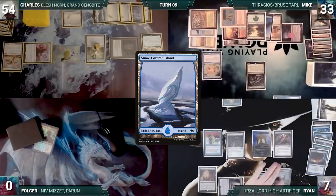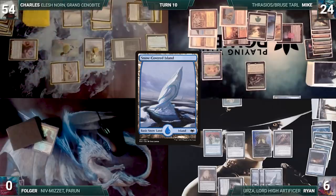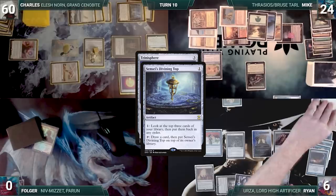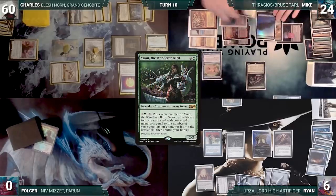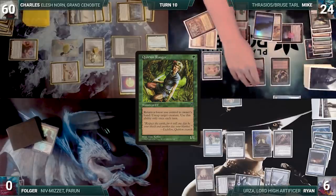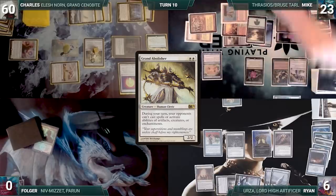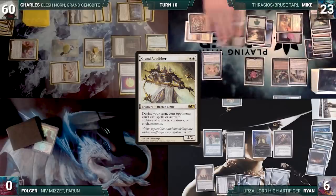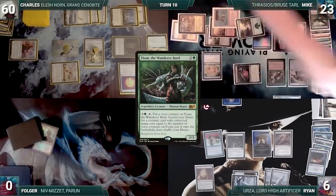Mike draws, looks at the board, and passes. During his upkeep Ryan wins his Mana Crypt roll. He draws, plays a snow-covered Island, and passes. Charles draws, attacks Ryan with Drannith and Mike with Serra Ascendant and Gilded Drake — they both take it and Charles gains six life. In his second main phase Charles casts Trinisphere. Ryan spins the Top looking for an answer and finds nothing. Trinisphere resolves and Charles passes. At end of Charles's turn Mike activates Yisan for one, fetching Quirion Ranger onto the battlefield. He activates Quirion Ranger to return Tropical Island to hand and untap Yisan, then taps City of Brass to activate Yisan for two, fetching Grand Abolisher onto the battlefield.